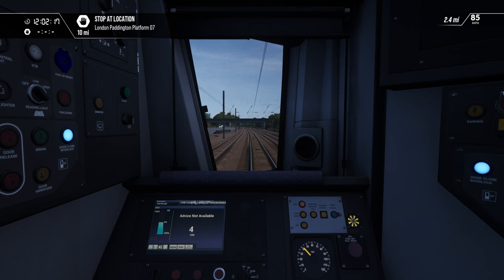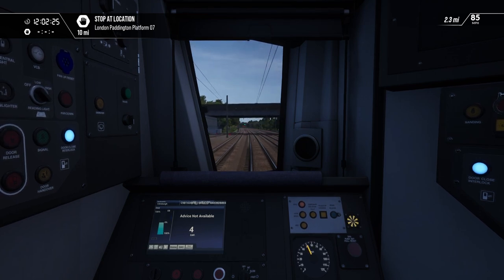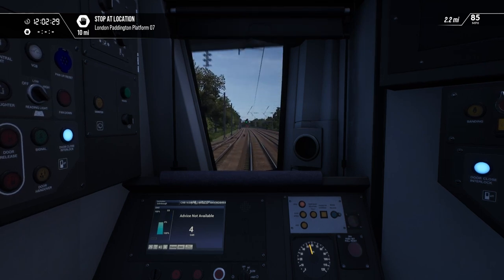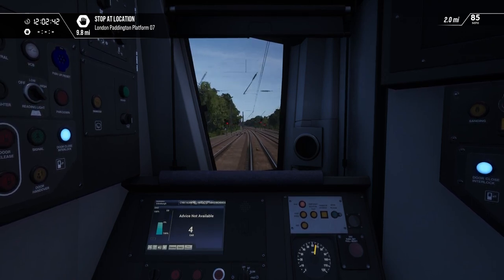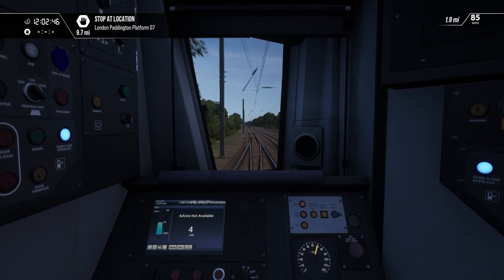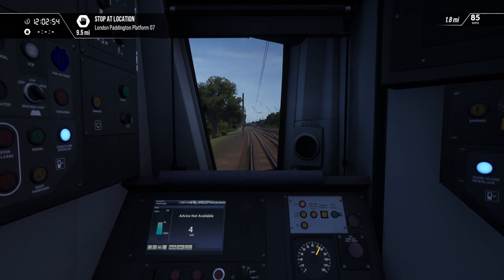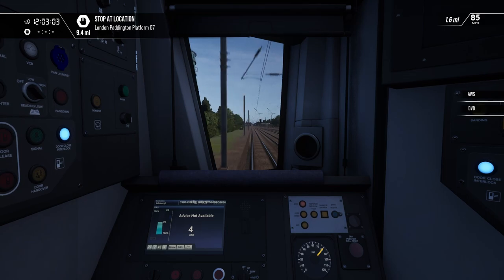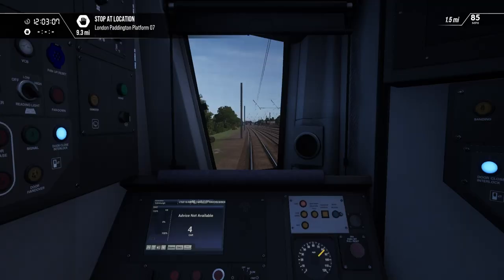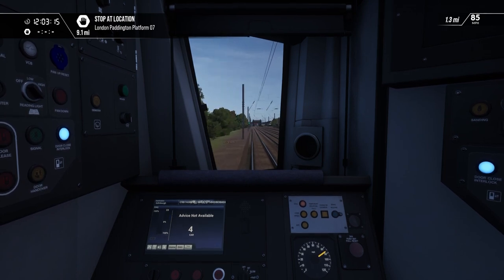There's 40... 45... 50. Can't tell if these are faster or slower than the 387s — I want to say faster but I'm not sure. There's 60. They've got much worse cab visibility though, that's for sure — as bad as it is on the 387s, it's worse on this. There's 70... 75... 80 there it is... and coming up to 90.